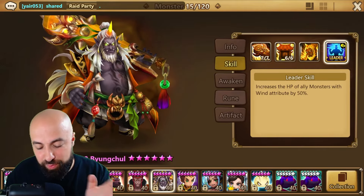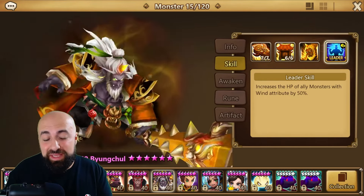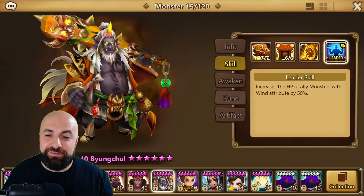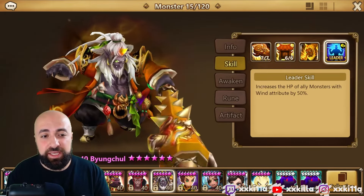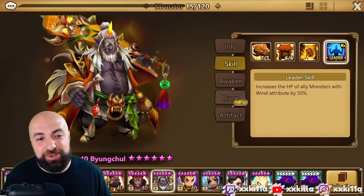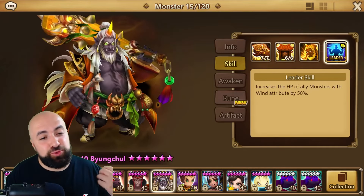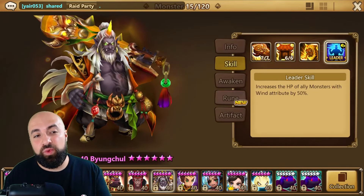This is the 'how to rune' video for Wind Fat Guy — I can't even say his name — Byung-Ji, okay. Wind Fat Guy is meta in Siege right now, he is absolutely really really good. We're gonna talk about how to rune him and why we rune him like that, but first we gotta understand why this guy is so meta right now.